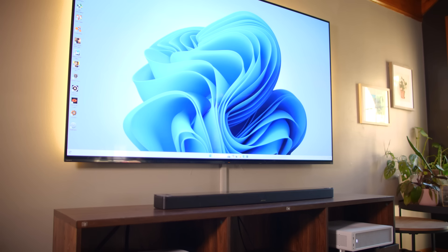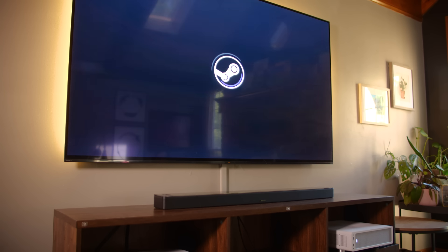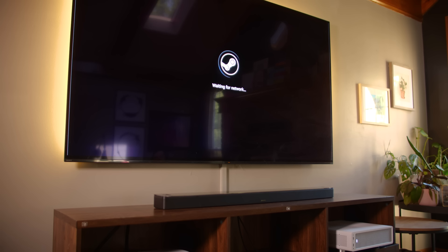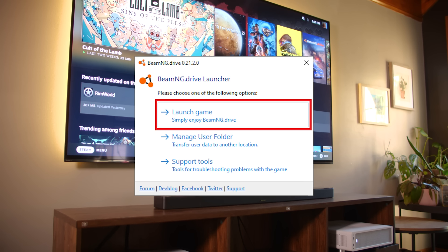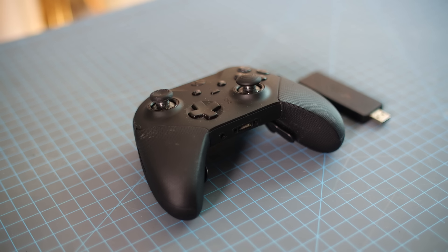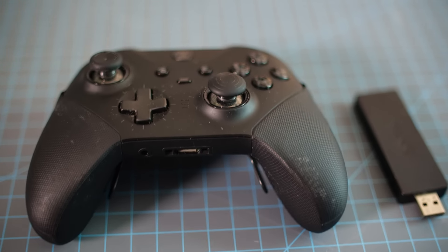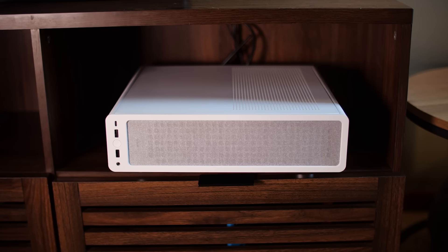I have the PC set up so that when you turn it on, it opens up straight into Steam Big Picture mode, so I really don't even need a mouse and keyboard — well, except when games have launchers you have to click through to get into the game. I'm talking to you, BeamNG. And supposedly there's even a way to turn on the PC with just an Xbox controller, although I haven't figured out how to do it yet. If anybody knows, let me know down below in the comments.